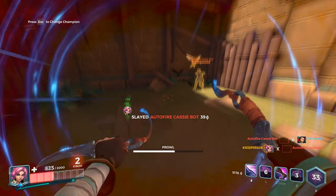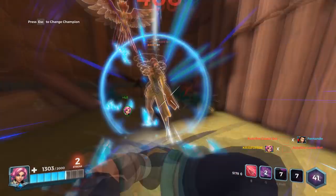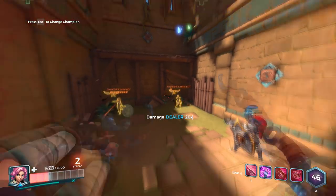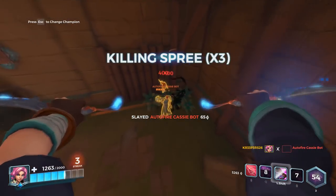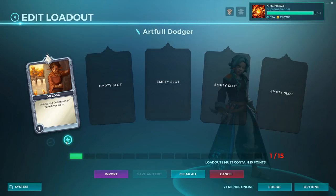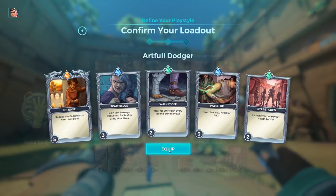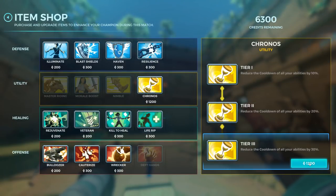Artful Dodger is no longer one of the best talents since it can be countered by Cauterize — it does heal you for 400 every time you use 9 Lives, but the CC immunity is the only really good thing about it now. You can even buy Resilience to replace this talent. A good deck for this talent involves using 5 points in the card On Edge, since it reduces the cooldown of 9 Lives. Buying Chronos in game is also a pretty good addition.